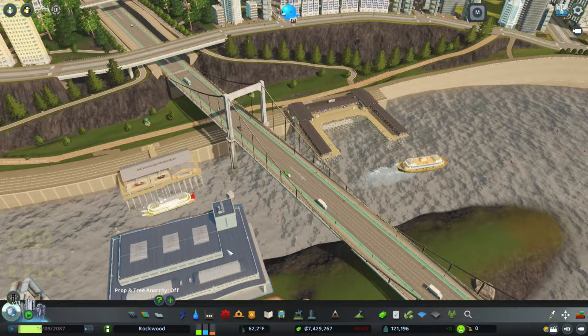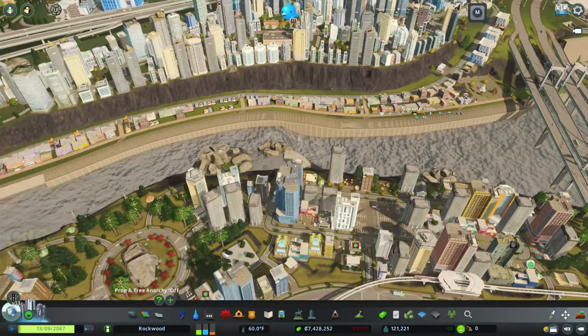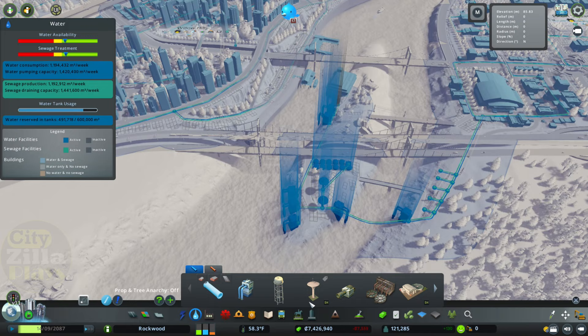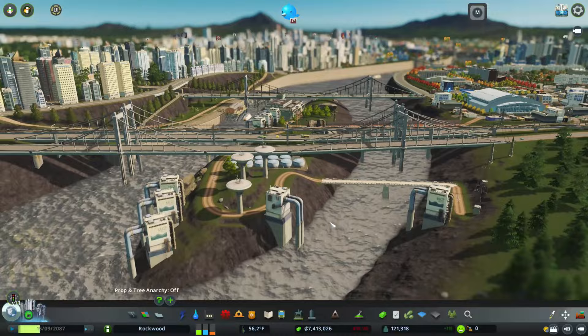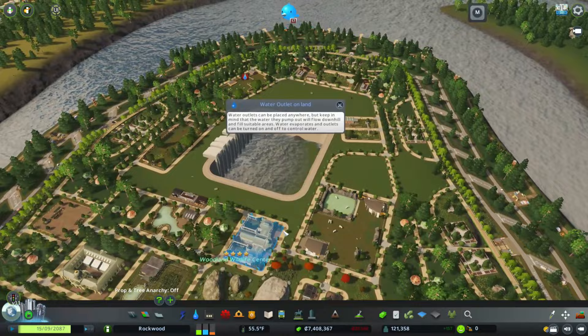We're already pretty low. Let's look down here because we were having those flooding issues, but now that we're kind of sucking up most of the water we're not really having that issue anymore. So I think we're just going to put in a water tower - just put it on our little water utility island and then just let this fill up the water basin.